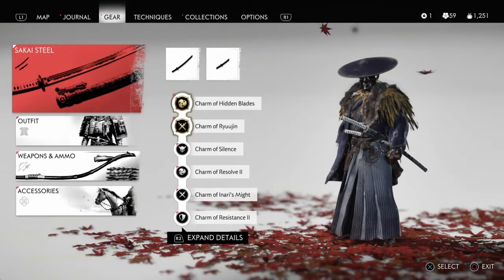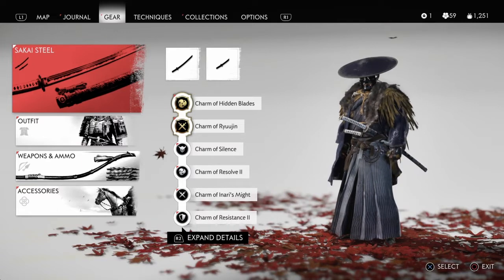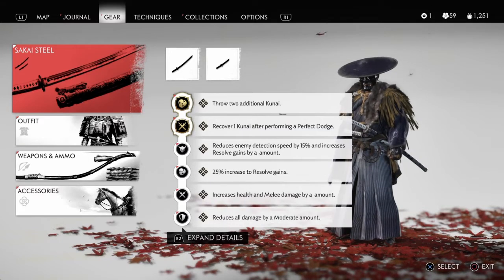What's up YouTube, Zero here, and today I'm going to give you a Kensei armor build that's extremely balanced and also going to make you a kunai master. First, the charms: Charm of Hidden Blades, Charm of Ryujin, Charm of Silence, Charm of Resolve Two, Charm of Inari's Might, and the Charm of Resistance — that can be turned up to three if you have it.